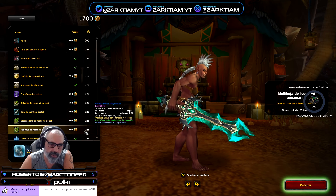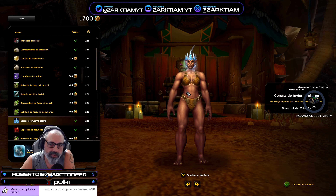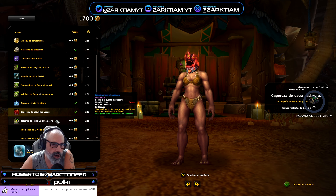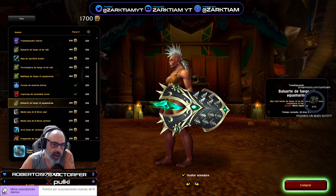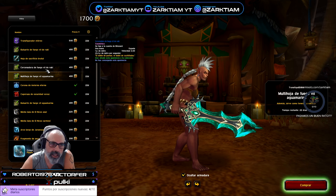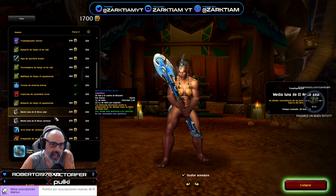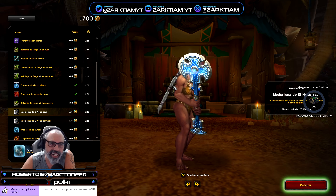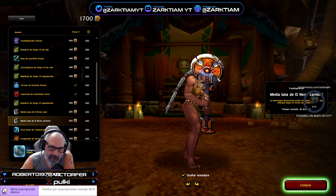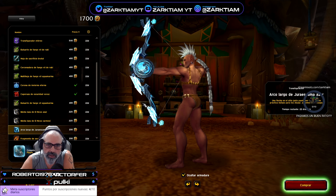Está tanto en rojo como en verde, están bastante bien. Corona del Viento Invierno, de acuerdo. Caperuza de Oscuridad Voraz. Estos son ítems de tienda de juego que los han puesto también. Baluarte del Fuego Vil Aguamarina, otro escudo que hace combinación con la espada. Este hacha Media Luna del Nexo Azul y Media Luna del Nexo Carmesí — un recolor pero con colores de paladín. Arco de Jurascamas Azul, que está chulo también.